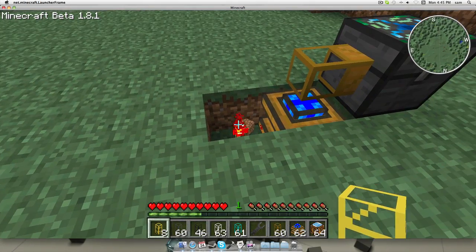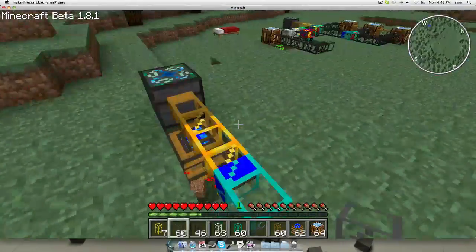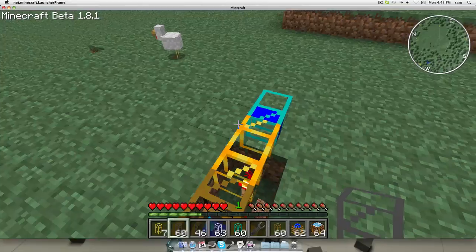Put a gold pipe down just to make it go faster, and then immediately after that put a diamond pipe. This is what we're going to use to sort the items.